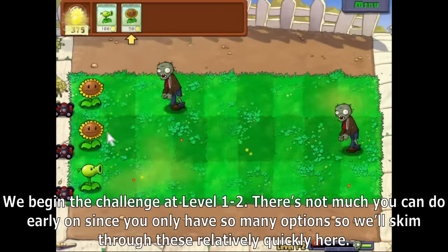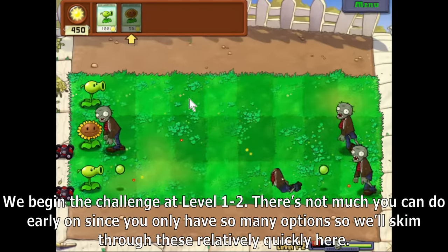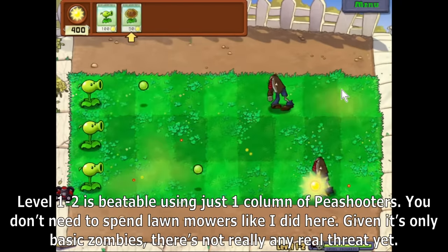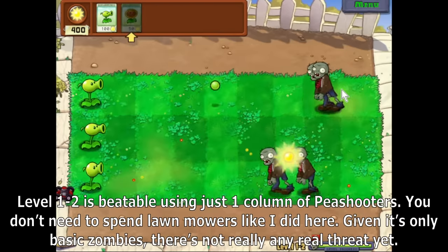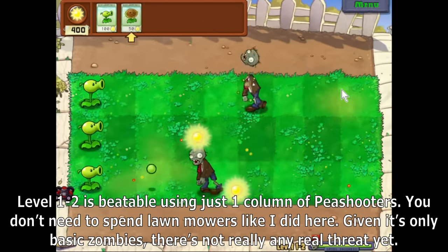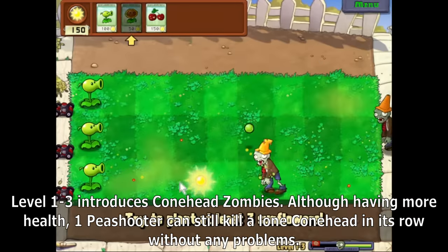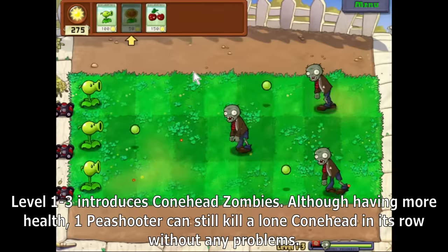We begin the challenge at level 1-2. There's not much you can do early on since you only have so many options, so we'll skim through these relatively quickly. Level 1-2 is beatable using just one column of Peashooters — you don't need to spend lawnmowers. Given it's only basic zombies, there's not really any real threat yet. Level 1-3 introduces Conehead Zombies, and although having more health, one Peashooter can still kill a lone Conehead in its row without any problems.